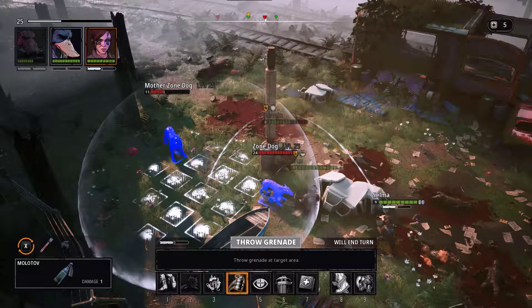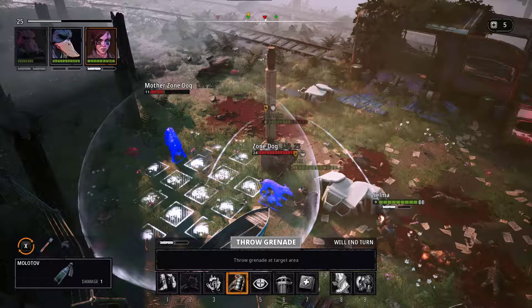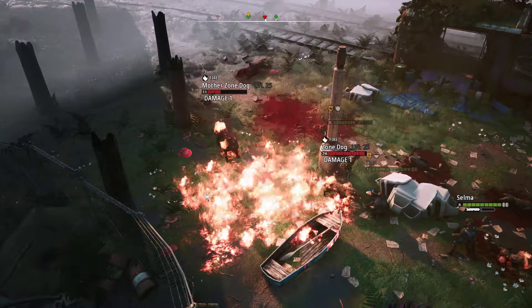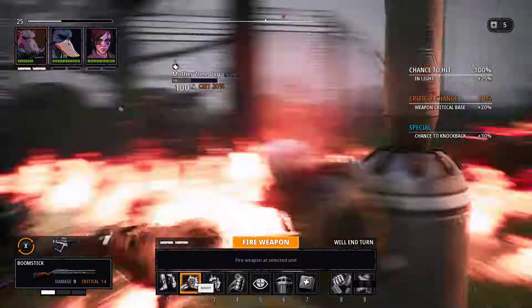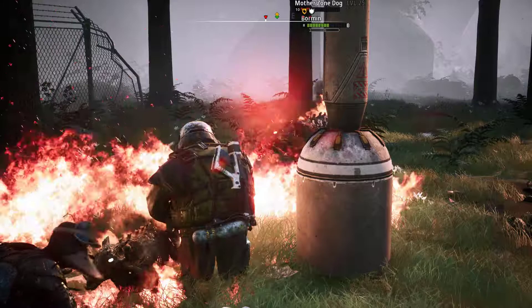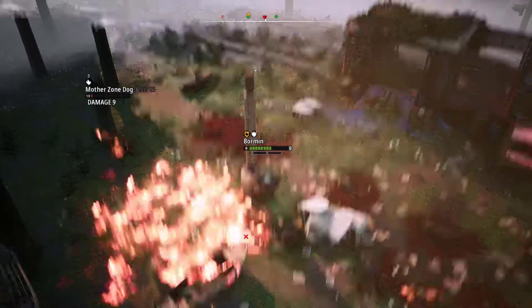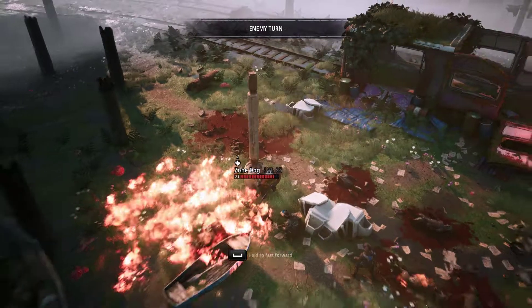We need to do some damage because we've got two more dogs coming in. Bormin can shoot at the mother dog - it won't kill it but it will die in its turn because it'll take one more damage from the fire. There we go - and it just flew across the map. Interesting.